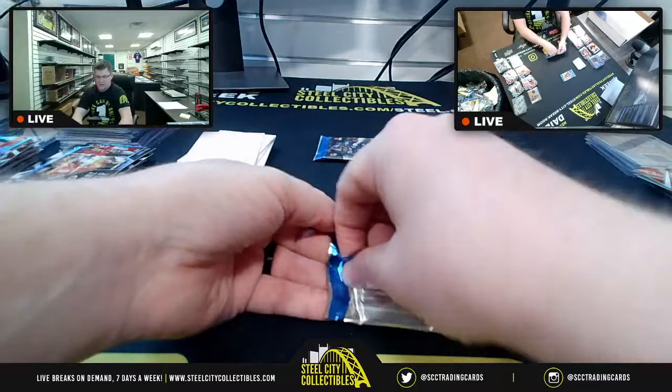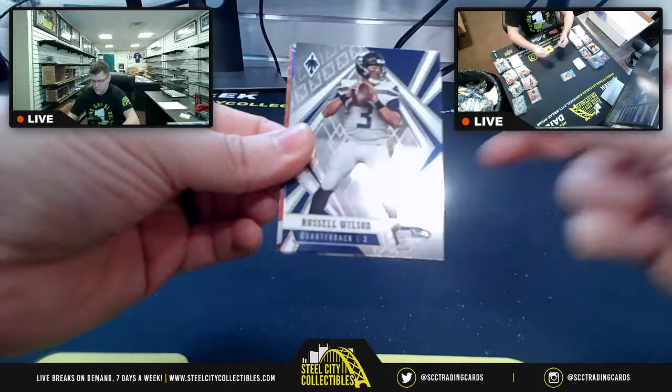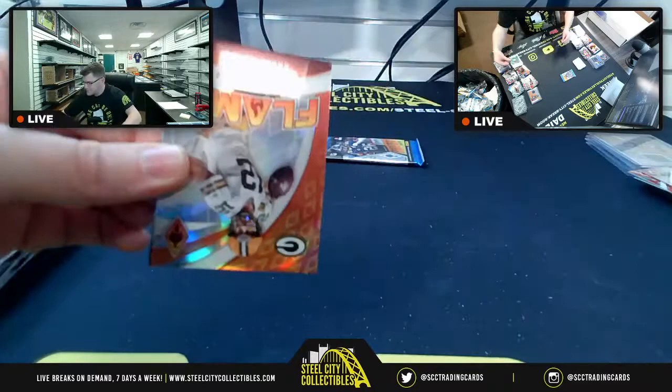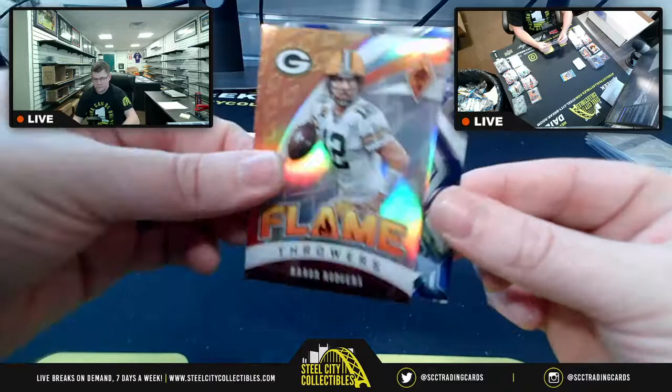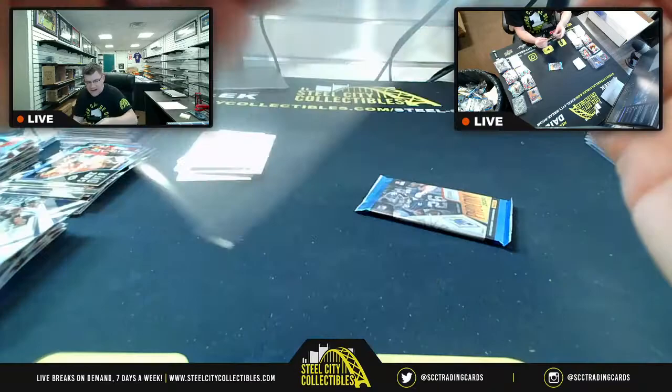Last two packs: Tyler Boyd, Russell Wilson, upside-down parallel Jacob Eason at 107-of-175. Third Flamethrower Aaron Rodgers pulled — host notes that's three Aaron Rodgers Flamethrowers total across the break. James Proche alongside it.